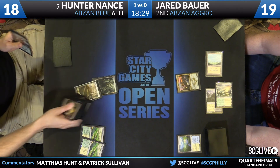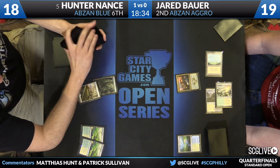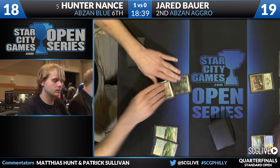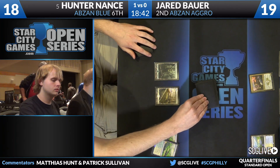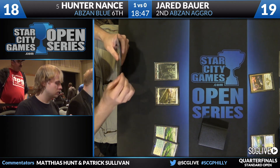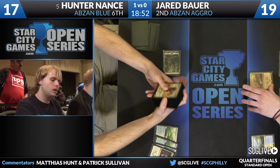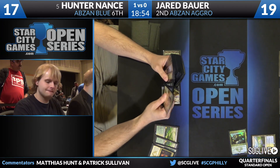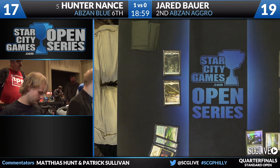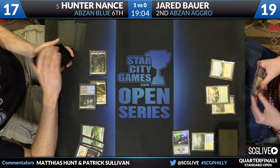Bauer still has the first creature on the board — that's a turn three Anafenza the Foremost. Hunter on his basic lands is really the guy with the better mana base at this point. Abzan generally put in Anafenza, and the trading begins here. We saw the reverse last game when Bauer was very smooth on basic, basic, battle, and Nance was stumbling with lands coming into play tapped. This time it's the reverse.